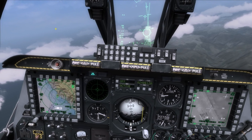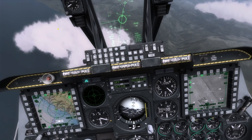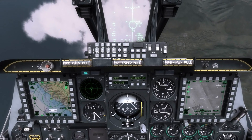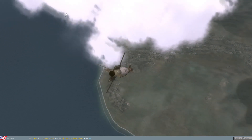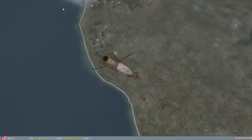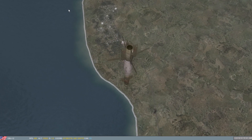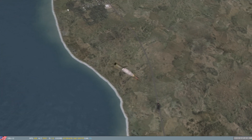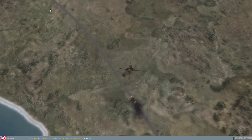Running in on the third target. Again taking the same aim point as on the first target, because we're coming from the exact same direction. Making the dive here for delivery — 30 degrees — and bombs away. Laser is auto-activating again. Looking at the bomb — let's see if it picks up the laser — and it does. Again it's a direct hit.